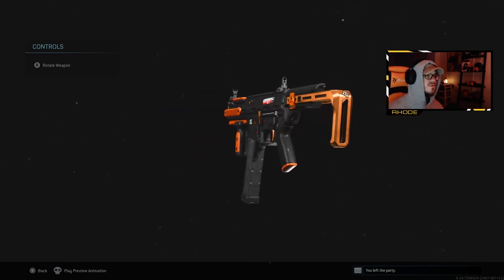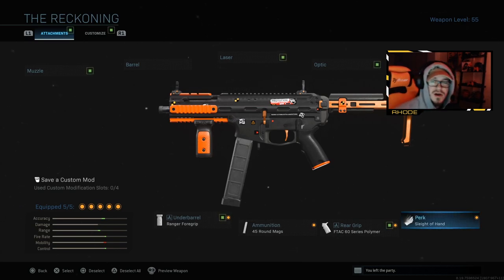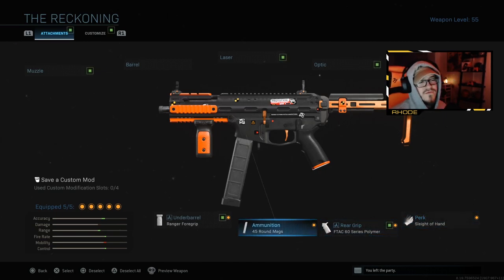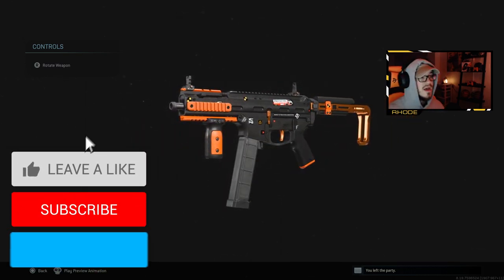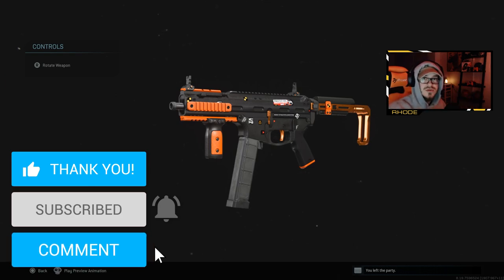For the attachments we're running: nothing up top to be honest — no muzzle, no barrel, no laser, no optic. For the stock we're running the Survivalist Series XRK Gen 3. That's the stock, sleight of hand for the perk, the 60 series rear grip, 45 round mags, and Ranger 4 grip. Give this a try — we drop a nuke with this and go absolutely crazy, over a hundred kills. Hit that thumbs up, hit the subscribe button down below.